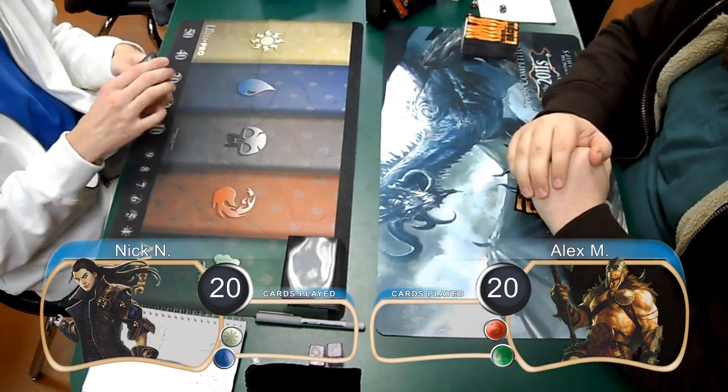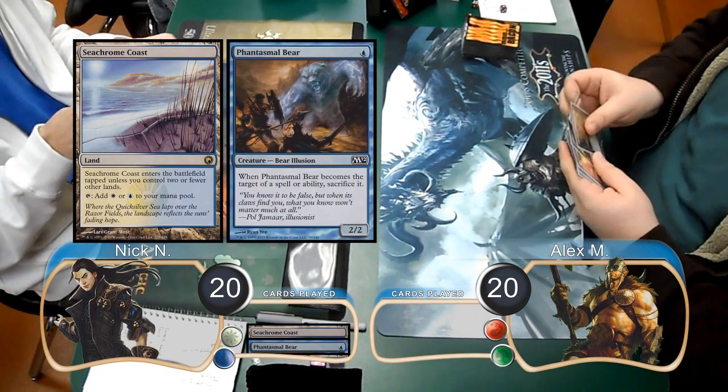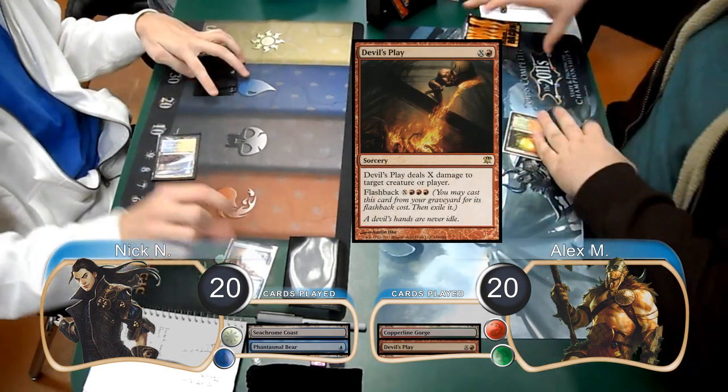Nick was on the play for this game and started off by laying down a Seachrome Coast and using it to cast a Phantasmal Bear. Alex then laid down a Copperline Gorge and used it to cast a Devil's Play for Zero, targeting the bear, forcing Nick to sacrifice it.